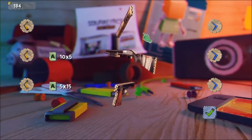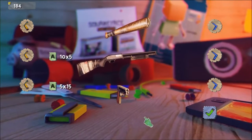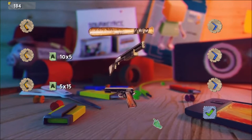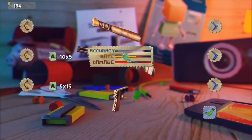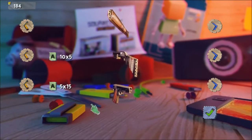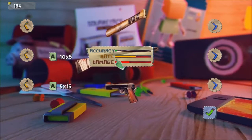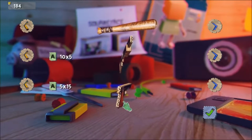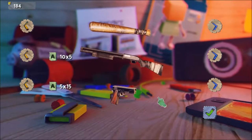My complaint: there is no way to easily find out weapon information, and the game does not tell you how to do so. The way you can get the information for your guns is to click and hold on the weapon — it tells you accuracy, rate of fire, damage, and all that. Nothing in the game tells you this; I found it out by complete accident. A little tooltip would be nice. The 5x15 tells you your magazine size and how much ammo you can carry before reloading.